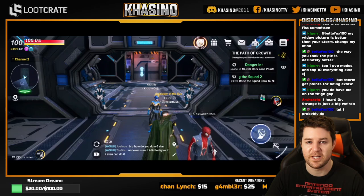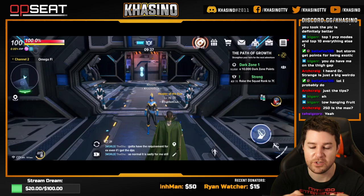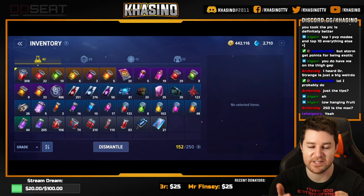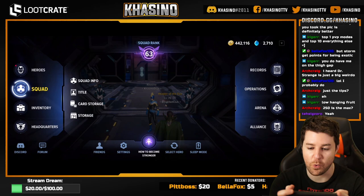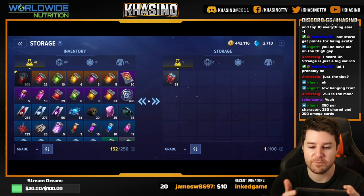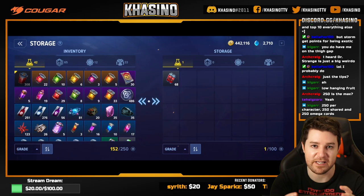Tip number one: make use of your squad storage and your alts. One of the first things we hear from new players is that they run out of inventory space. You can purchase additional inventory slots — up to 250 for diamonds — but you don't have to. There's a built-in squad storage system: go to Squad, then Storage, which has another 100 slots and lets you transfer items between characters. If you run out of space there too, you can unload materials onto your alts.